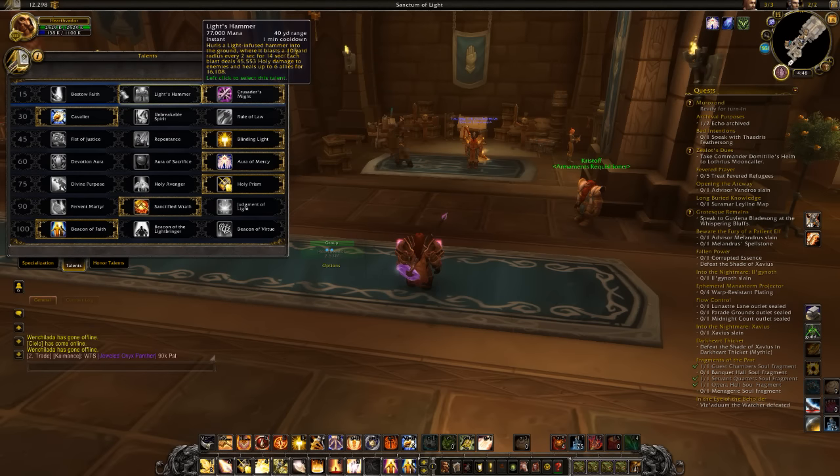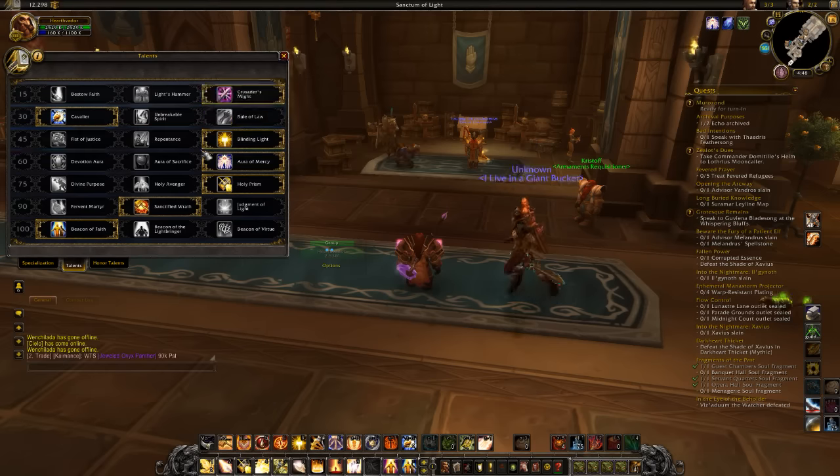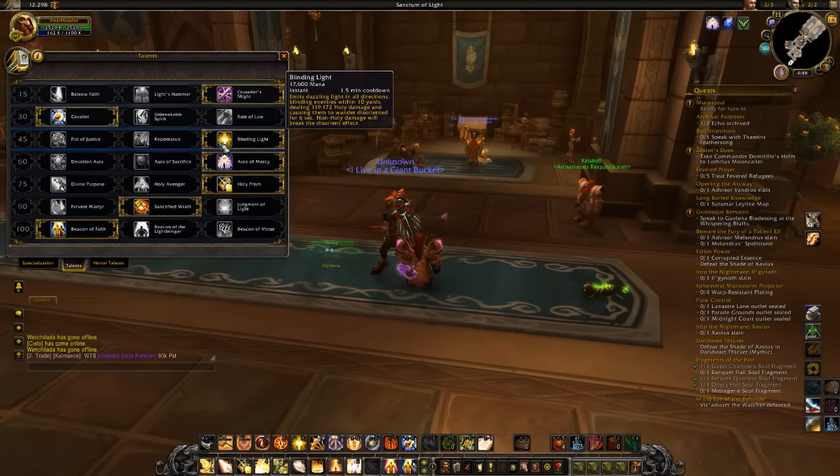Next, I'd recommend Cavalier for mobility — it just gives you an extra charge, which is great for Mythics. Now I'd go with Blinding Light, and I usually go with this regardless of whatever I'm doing with Shockadin or not.